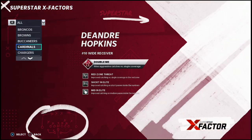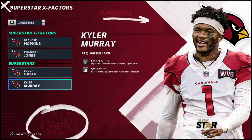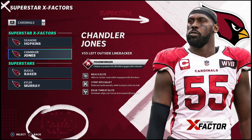Let's look at these X-factors quickly. For the Cardinals, on offense you have some really good abilities: Hopkins has great catching abilities, Kyler Murray has Quick Draw which is really good this year, and he also has Escape Artist. Now here's what makes Chandler Jones so powerful — he has Reach Elite, Strip Specialist, and Edge Threat Elite. When you combine Edge Threat Elite with Strip Specialist, you get animations like the strip sack fumble you just saw.